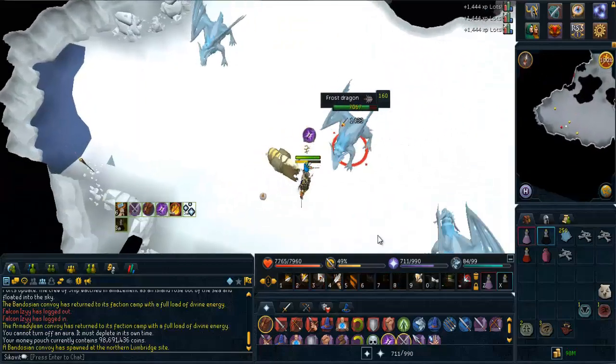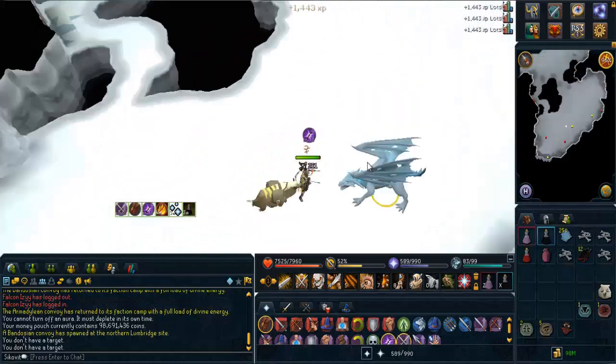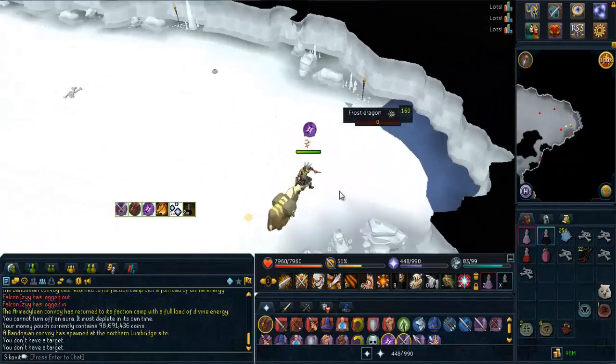I'm back at Frost Dragons once again because I got another 250 magic note papers off the Squirrel Fortune. There's nothing interesting about this but I thought I'd share that because the total amount of Frost Dragon bones I have for this series pretty much doubled after this.